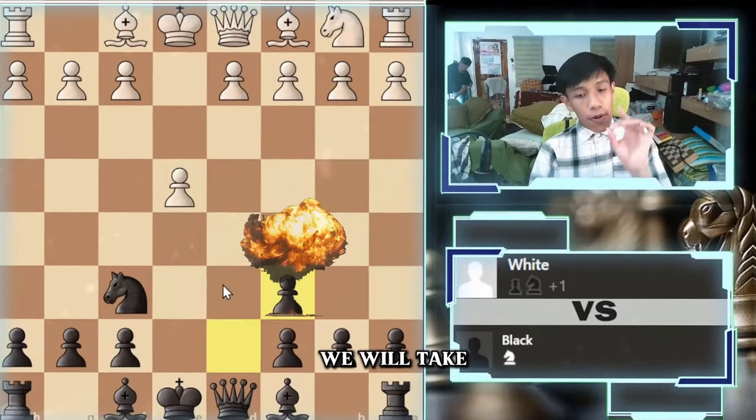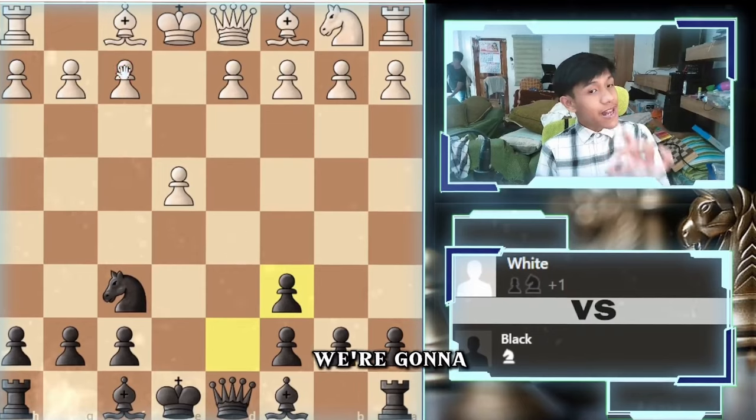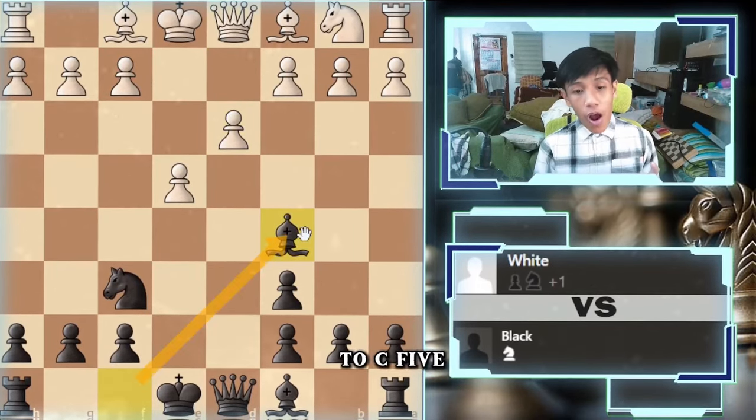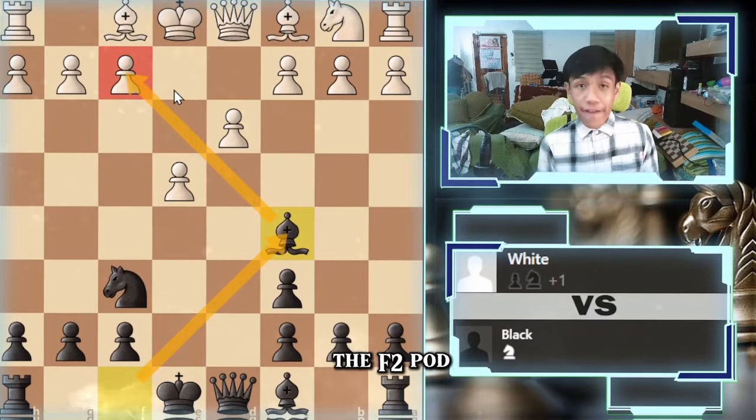And if they take back on c6, we will take back with the pawn on c6. We're going to be looking at this f2 pawn. If they go pawn to d3, we're going to go bishop to c5, immediately targeting the f2 pawn.